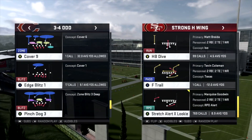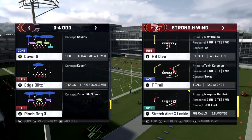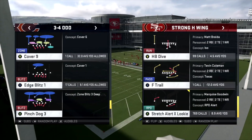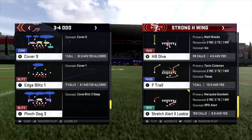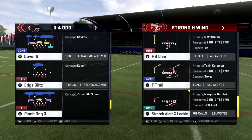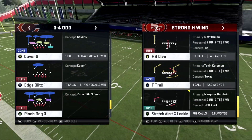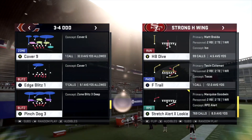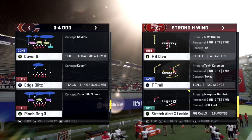Hey guys, Gotham Coach here from trythisplay.com. Shoutout to Isle of God for showing me this. When you play really good players all day you're bound to learn something. I just want to expose the biggest glitch in Madden 20 at the Strong H Wing. This is one of the metas — people just run the stretch, the dive, and the passing out of it, but this pass I want to show you is a straight-up glitch.